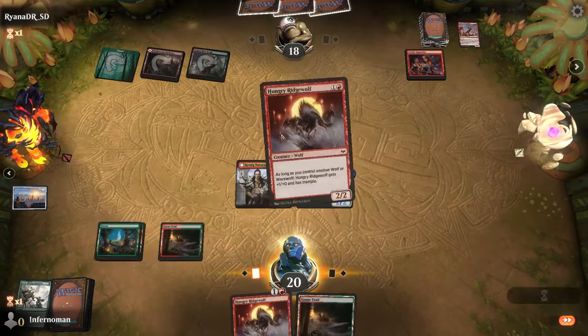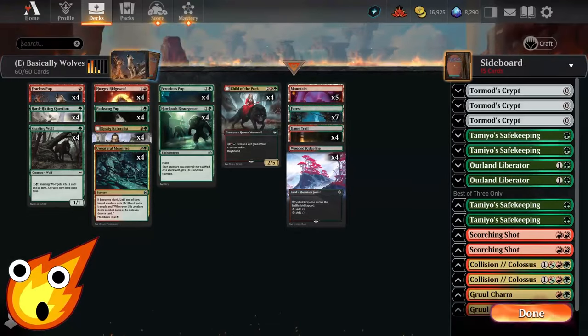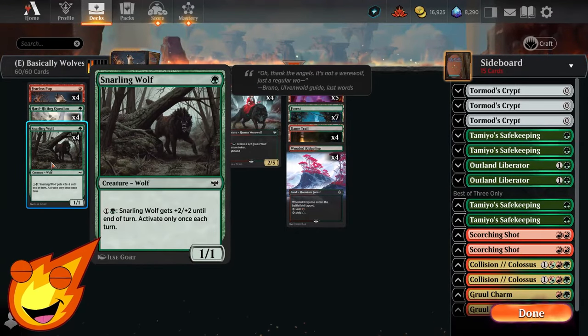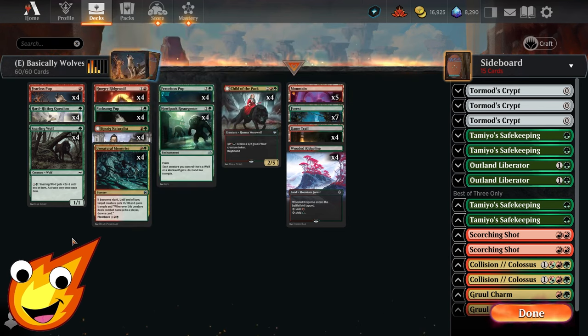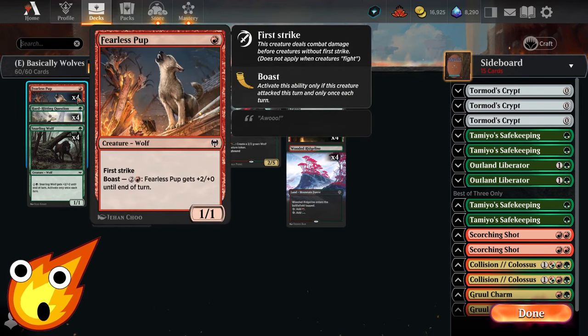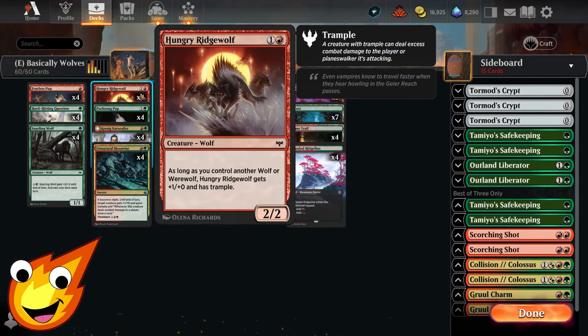Starting in the one-drop slot, we have Snarling Wolf, which can pay two mana to pump itself into a 3/3. We also have Fearless Pup, which can activate its boast ability for three mana to get a +2/+0 boost, and it has first strike — a nice bonus in the early game.